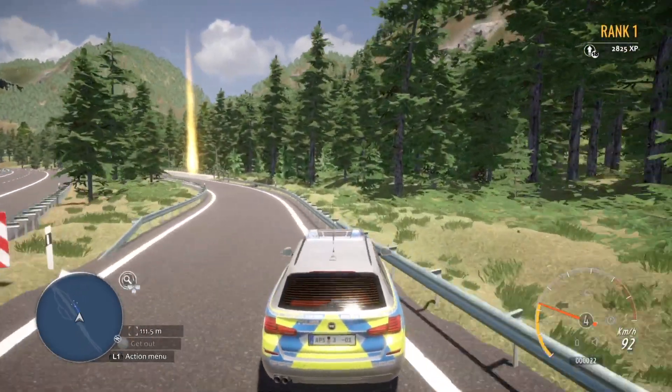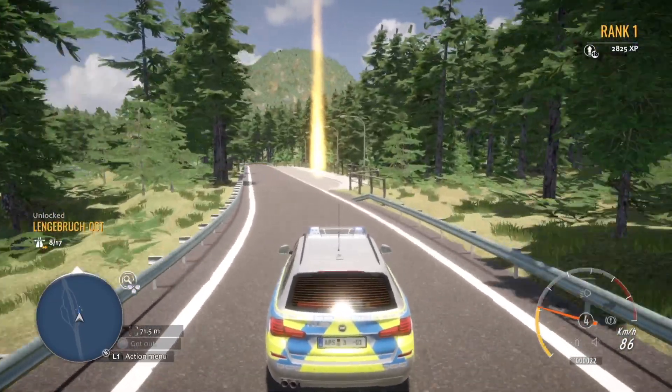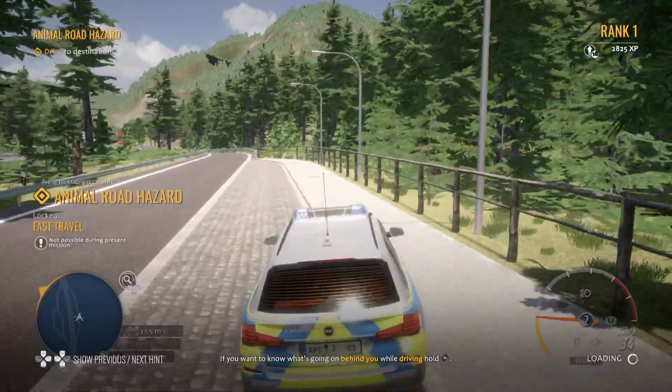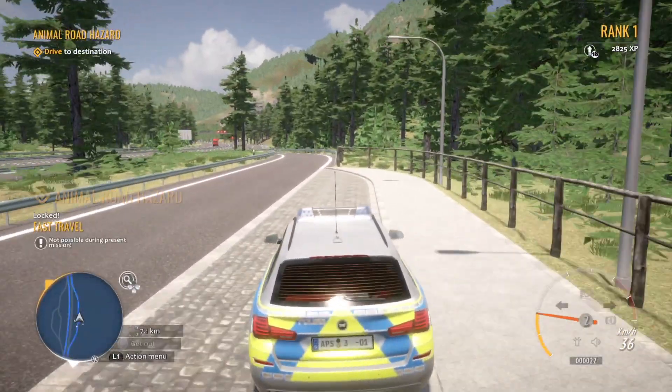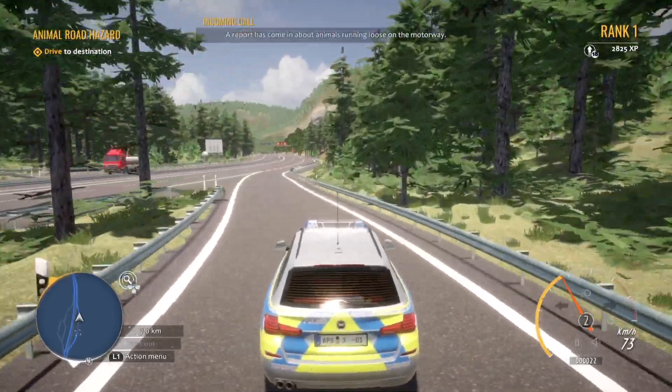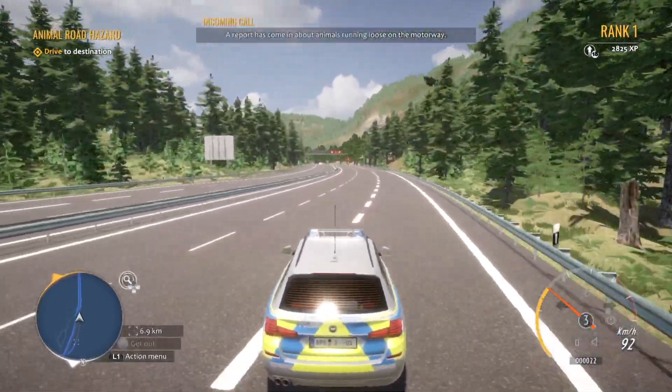Let's pick up this mission. We're in the barriers again — I'm not oversteering, it's just very sensitive. Special mission: Animal Road Hazard. An accident occurred involving three roaming animals on the roadway. You're first on the scene — take down the details of the accident. Do you want to start this mission? The time and date will change automatically. Let's try it. Calling Foxtrot One — a report has come in about animals running loose on the motorway.